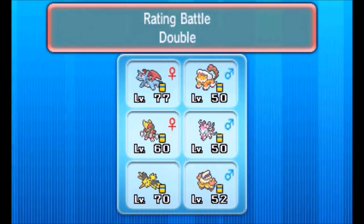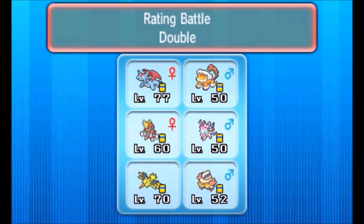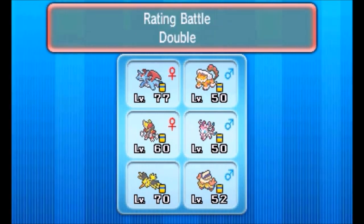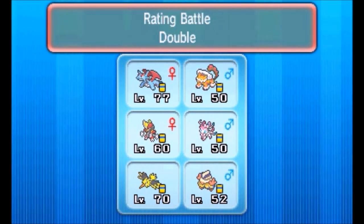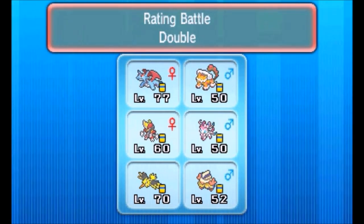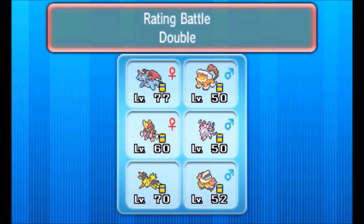Today I am trying out mixed Salamence. This time I've got Return on with a Mild nature on my Salamence, supporting it with Landorus-Therian, Bisharp, Sylveon, Zapdos, and Hariyama. I tried out fully special Mega Salamence yesterday but I didn't like it very much, so now we're trying a semi-physical variant. Return should be really, really powerful, boosted by Salamence's ability of course.